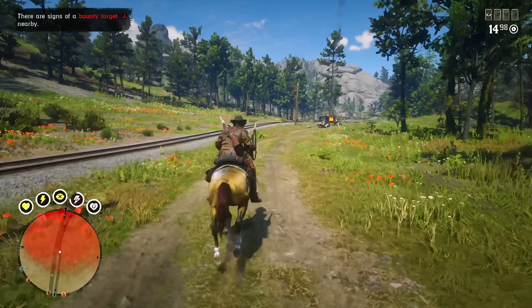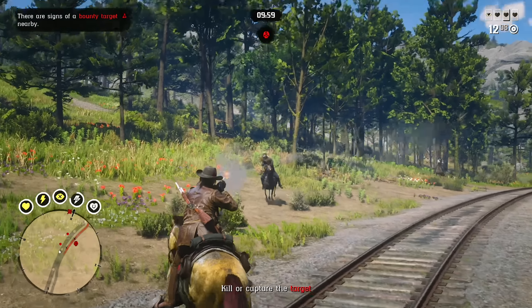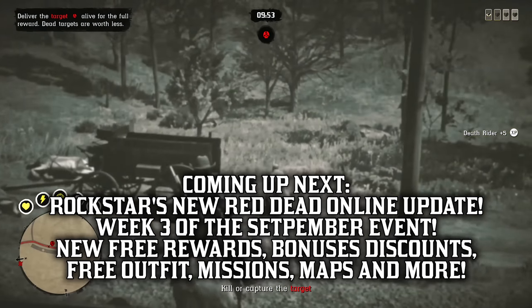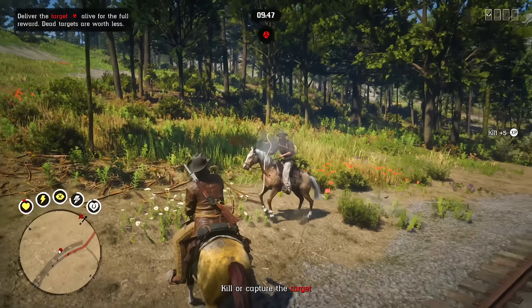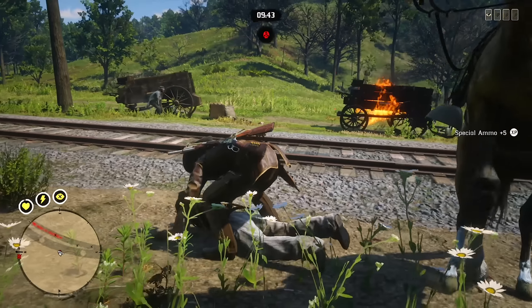Good morning everyone, and welcome back to another Tuesday in Red Dead Online. This week's update lasts from today, September 20th to September 26th, and with it comes some free items and rewards. This is the third week of the September event, and today on the show we will be talking about those free rewards, as well as a reminder of all your bonuses and discounts for the week so that you don't miss out before this September event wraps up.